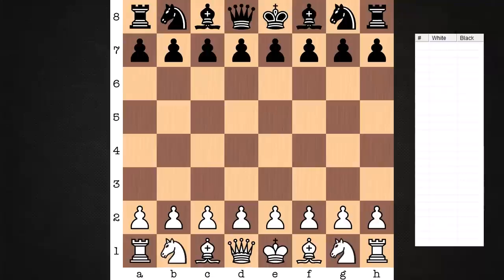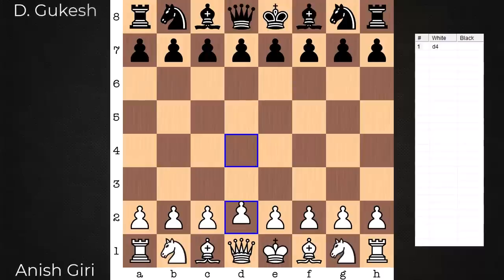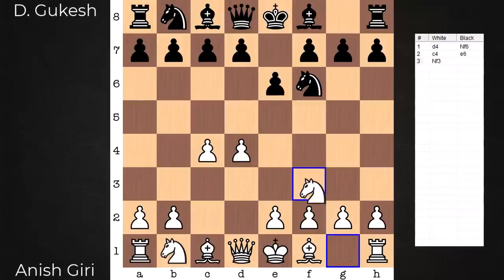Hi everyone, it's Jerry. I have an excellent game to share with you from round 2 of the 2023 Tata Steel Masters. On the white end, Anish Giri, and he's playing against D. Gukesh. Opening-wise, it's a Queen's Gambit Declined.